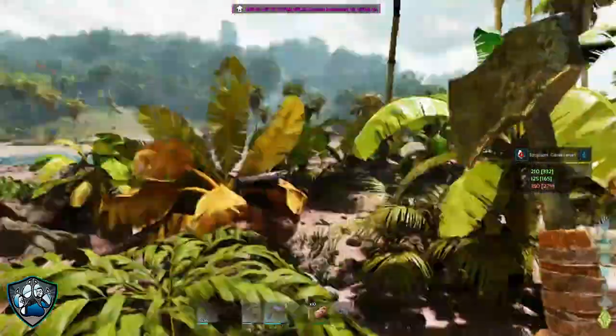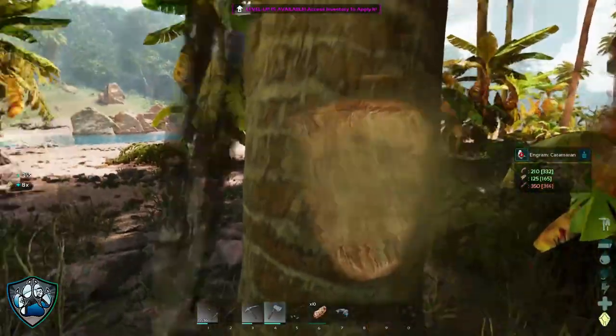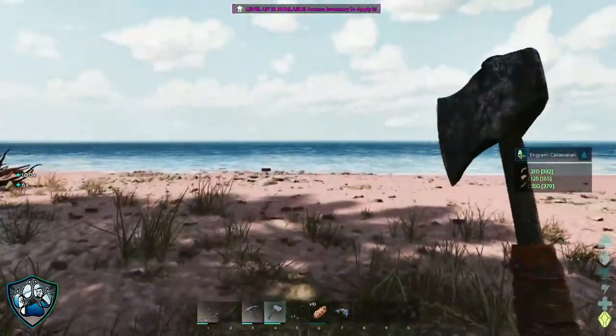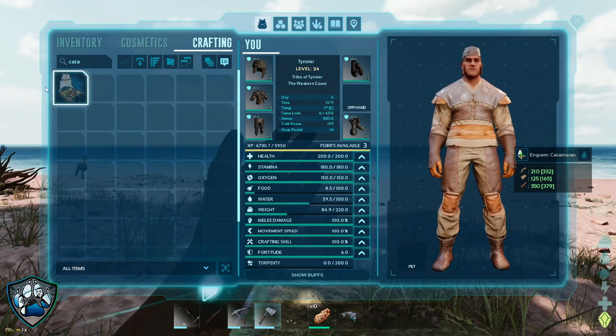I think it would be neat to have that one, because you can actually use it to collect stone with, and it has a weight reduction to stone. And we also have a stacking mod now that reduces our wood anyways. So we'll be able to collect lots of resources and not have to run back all the time. We're just back down on the peninsula here, because I was just doing some roaming, and the game's been working good for me, so I decided we're going to see how we do with getting a video out.